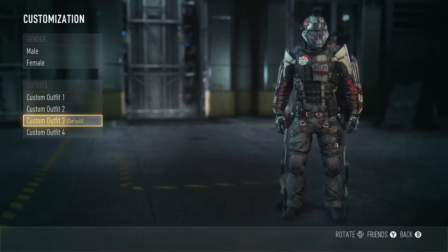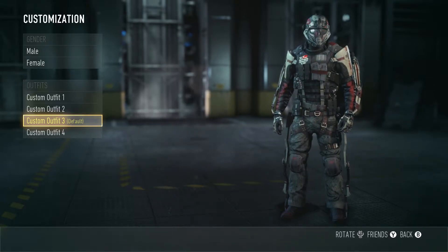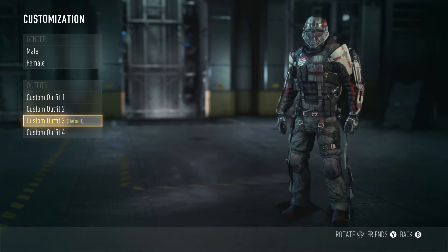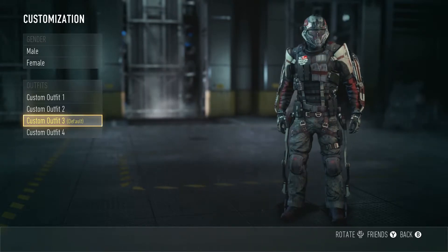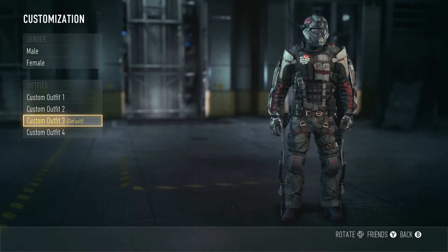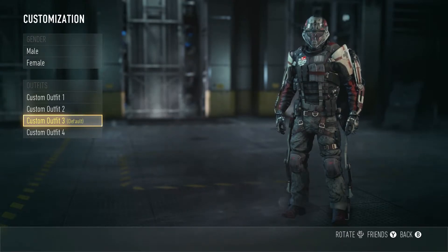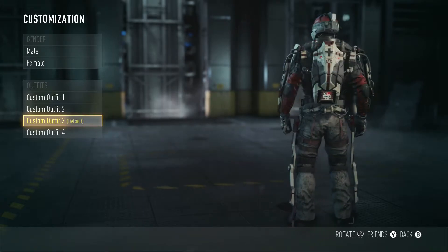A lot of you guys have been saying the guesses are too easy and that I need to increase the difficulty, so you asked for it — here it is. As for my character, the boots are the Atlas Airborne Boots — I'll give that one away because they're kind of hard to see on Xbox One. I'll give you guys a hint to the shirt.